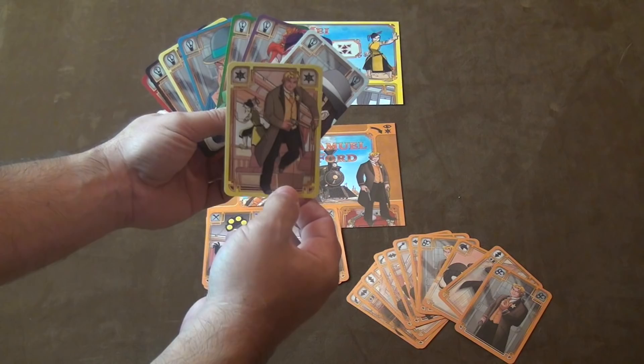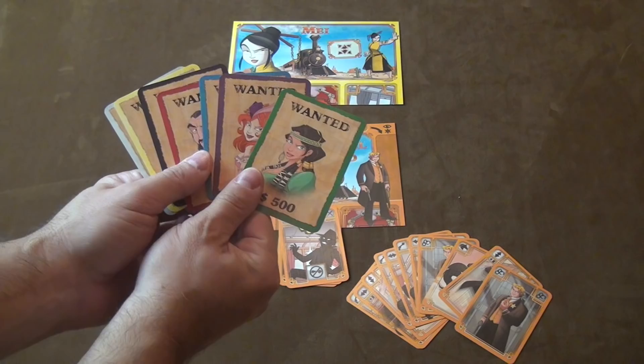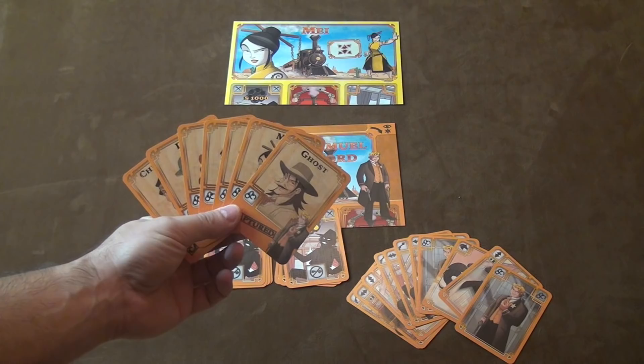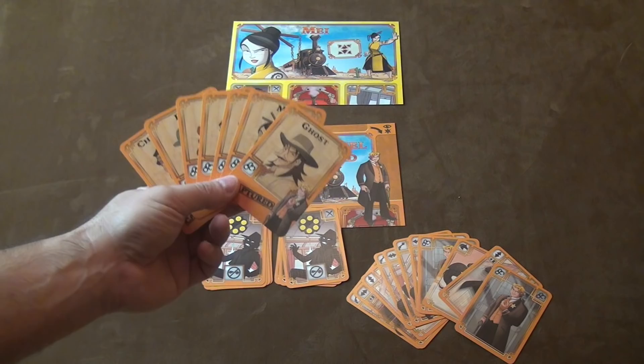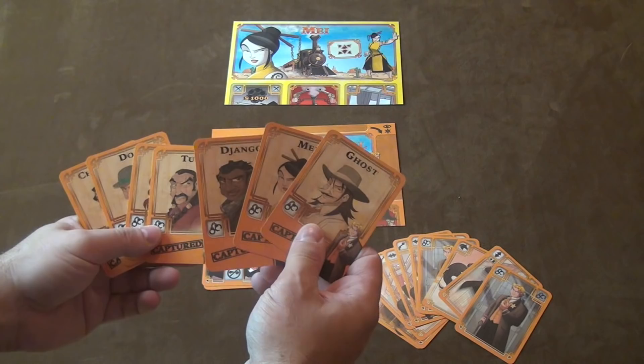You also get, for each of the characters, a Wanted card. The Wanted card is used for the Sheriff, because the Sheriff has two different things that the Sheriff needs. The Sheriff will take all of the characters that are in the game and have these capture cards. Only some of them will be in there, so he doesn't have to capture every character. But the Sheriff wants to capture characters. So let's say we're playing with May, Django, Ghost, and Tuca — we'll shuffle these, one of them will go out, and the Sheriff has goals.